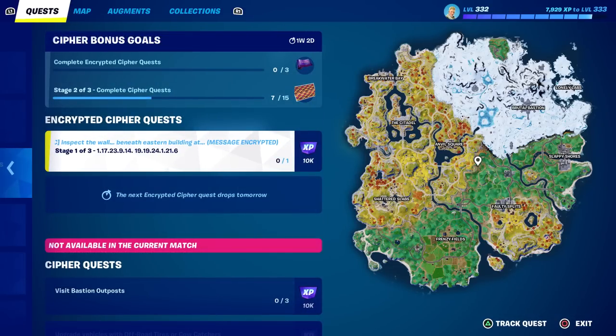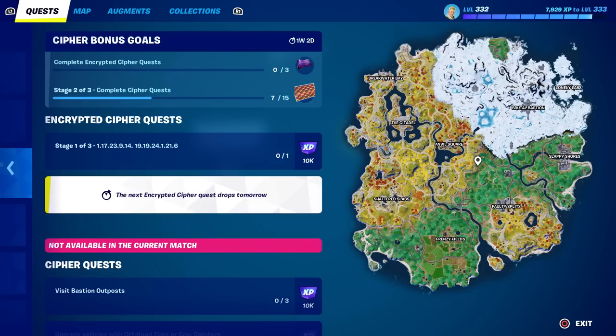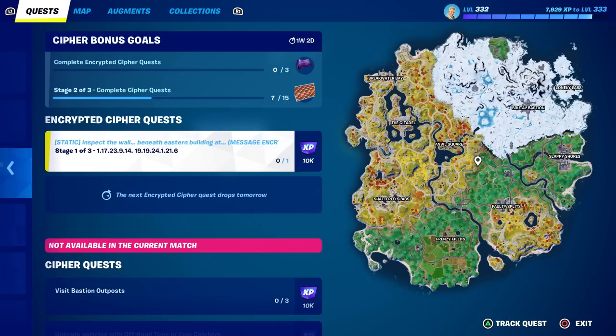The encrypted cypher quests are what I really wanted to talk about. The first one says 'inspect the wall beneath eastern building at' and then it blanks out — otherwise it's just a bunch of numbers and it doesn't show you anywhere to go on the map. Most of you have probably done this already, but there's going to be a new one every single day until the end of the season, so I'll be more prompt tomorrow.